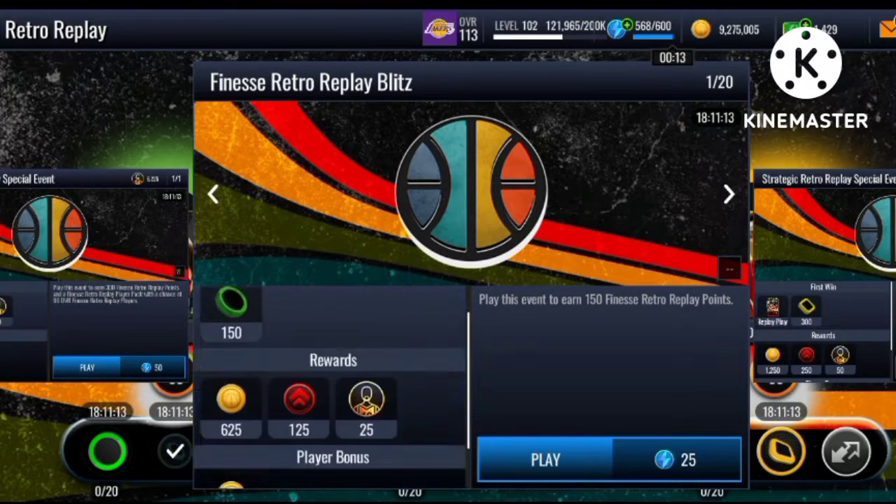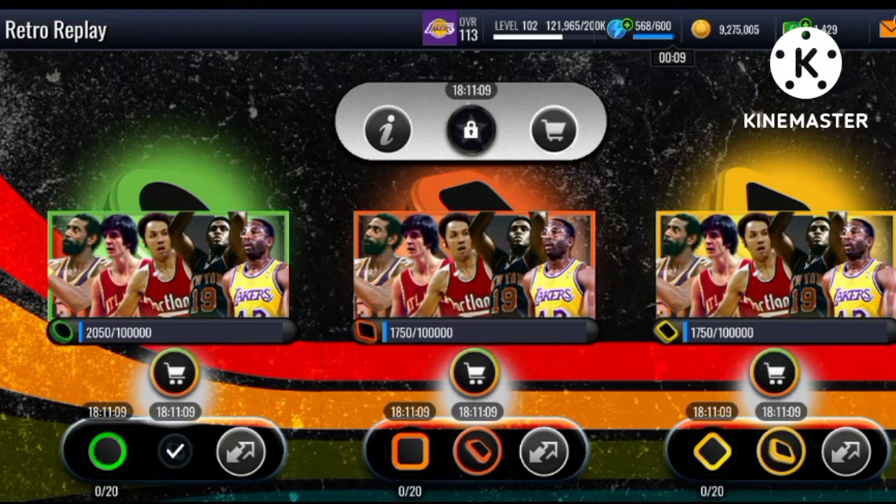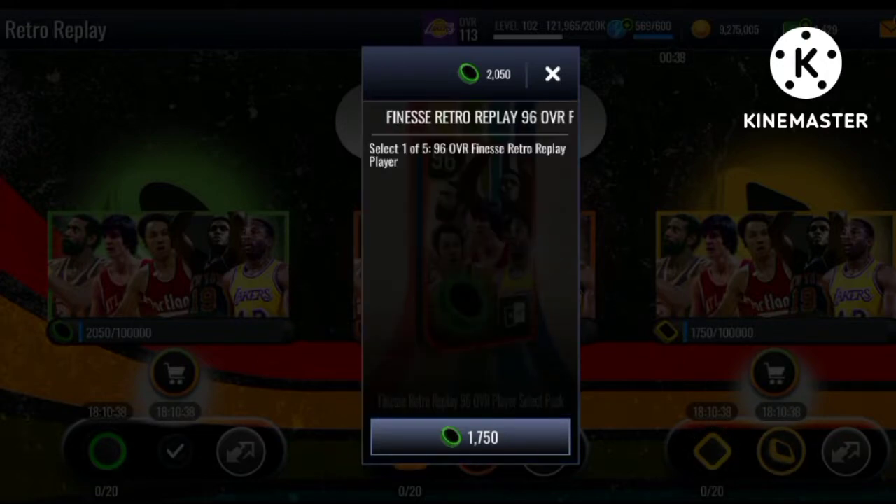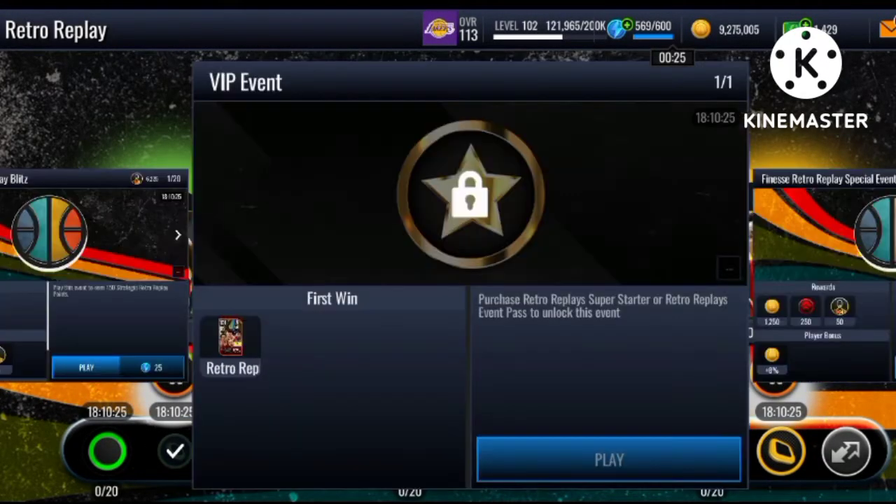The 20 blitz events also give monthly master emblems, which is nice. This is a week-long promo — a week before September content, life pass, and monthly master. Once you complete all 20 blitz events, you're going to spend all the points you've accumulated. Each select pack is 1,750 points and you purchase all of them, then you can select any 96 Retro Replay player you want.